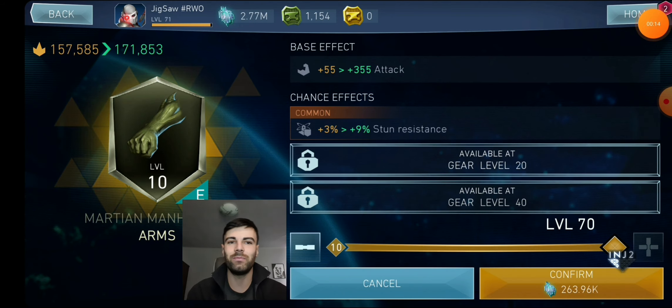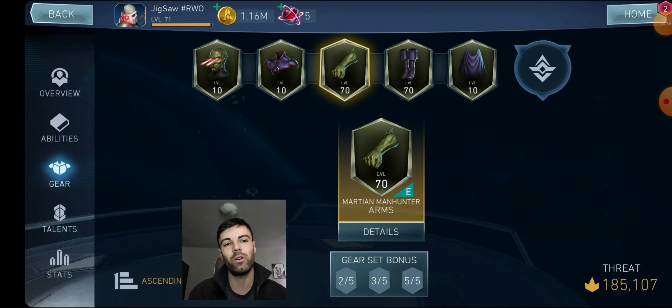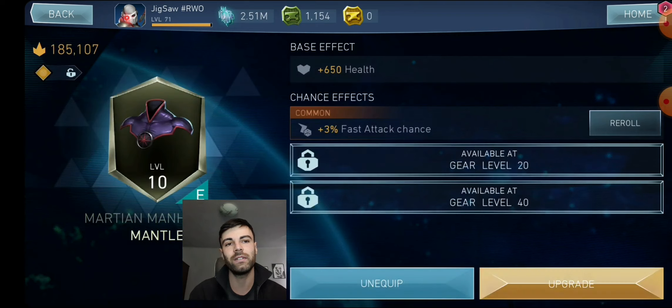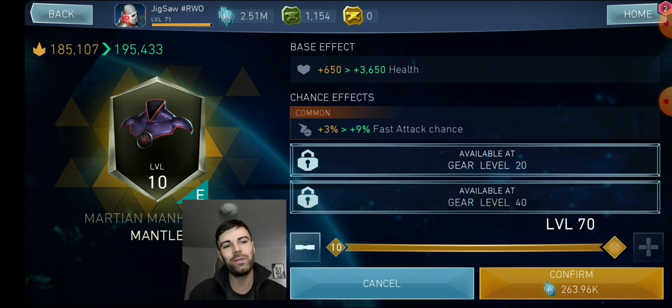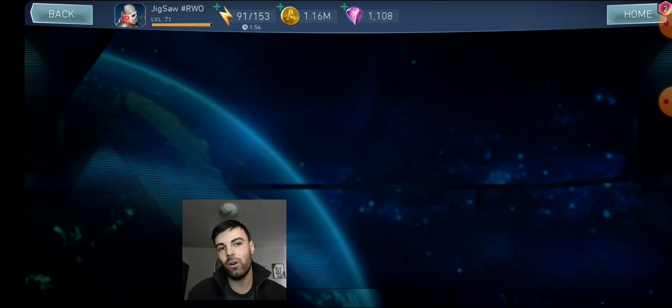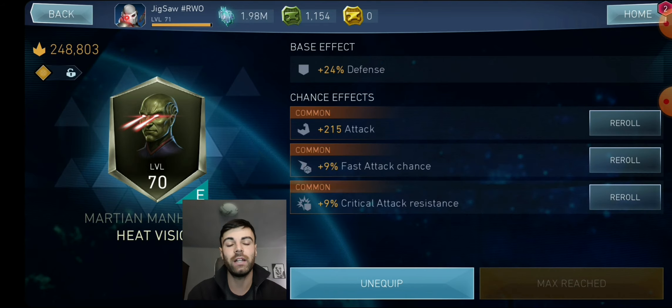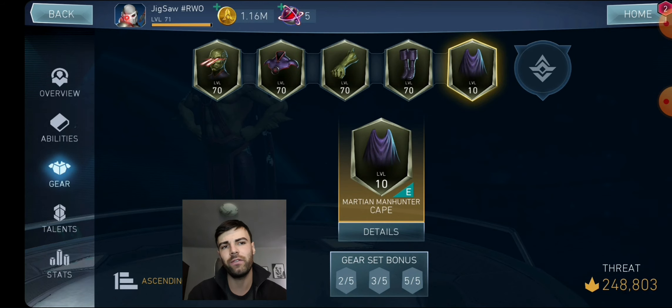I had about three million materials. I upgraded one gear piece and then thought about filming the whole process, so the second gear piece goes all the way to level 70 with 270k materials per gear. I still have more than enough left to upgrade another character to level 70.